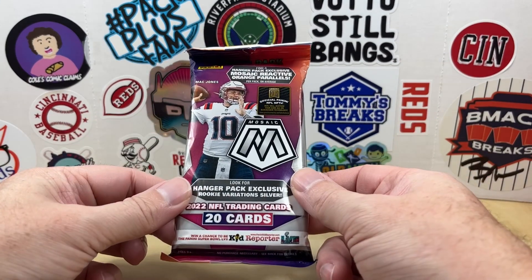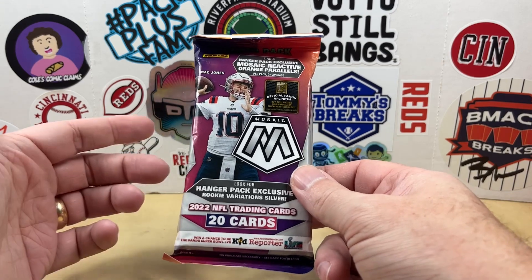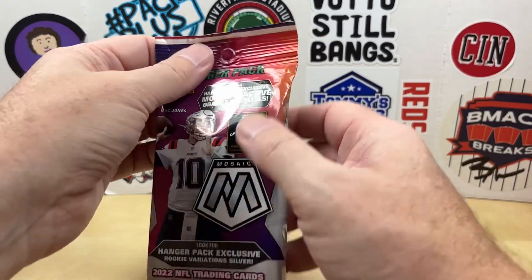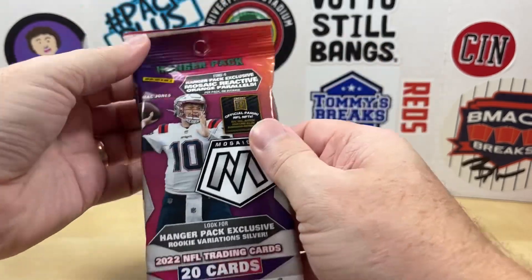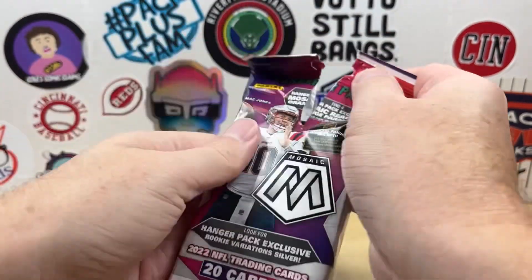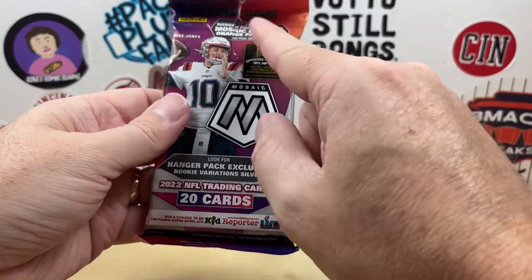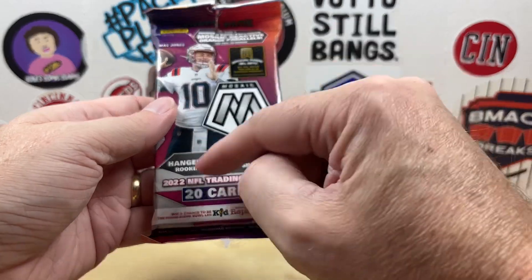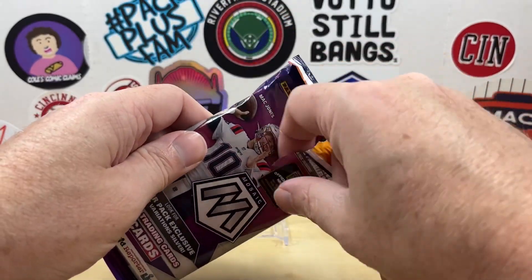I have this 2022 Mosaic Football Hanger Pack that I've had for a while. Picked this up probably almost a year ago. I can't remember when it came out, but I got this at Target. With these you get four of the Mosaic Orange, or Reactive Orange. Also looking for Rookie Variations Silver in here.